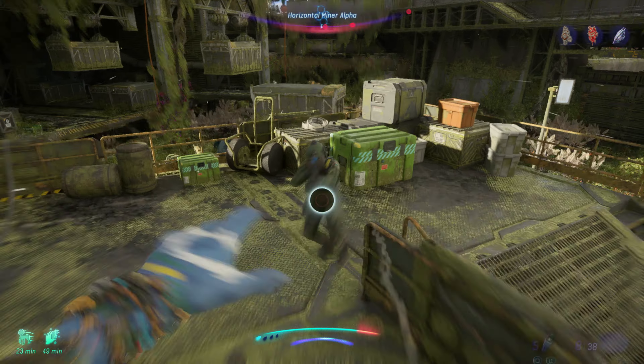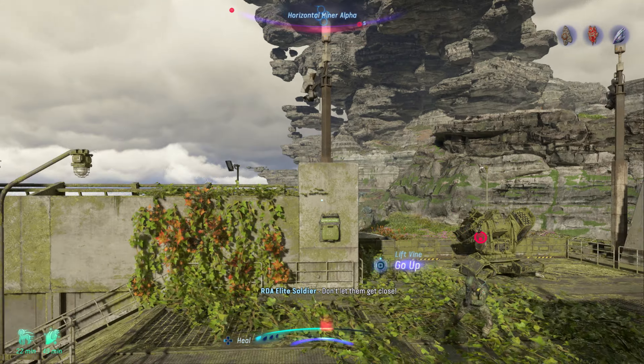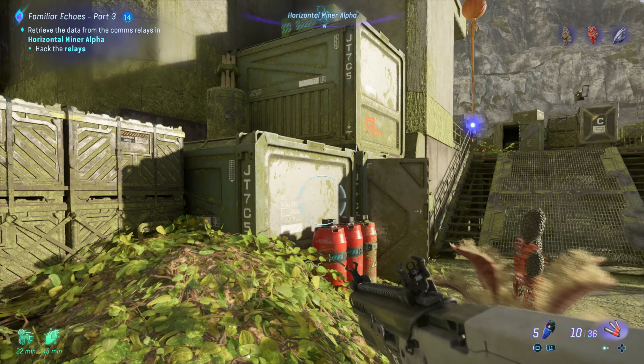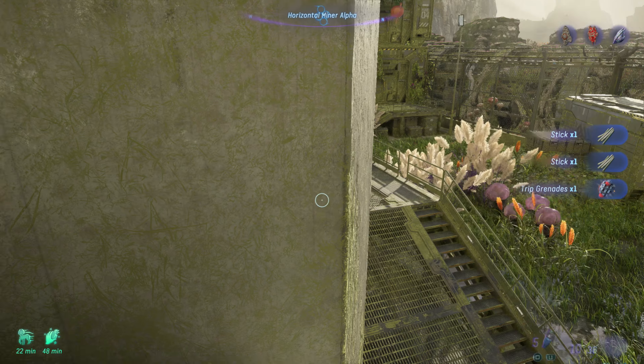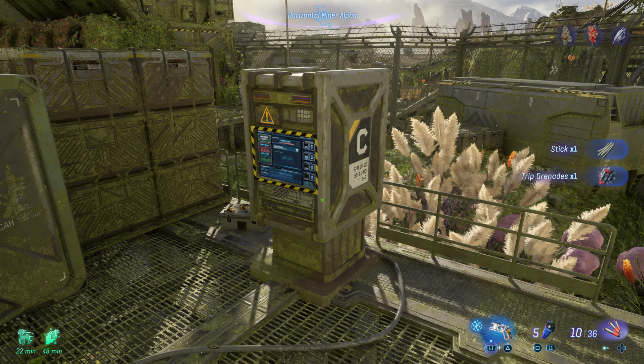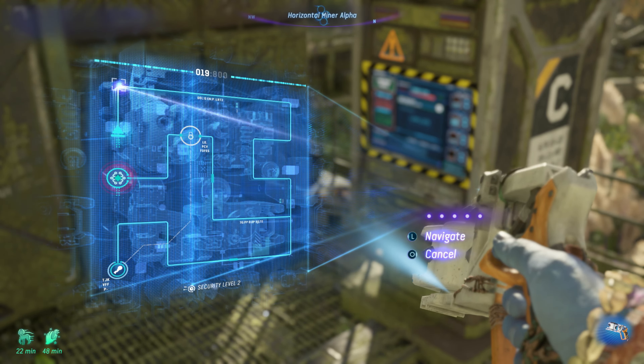They're calling for reinforcements — I'm going to stop them. There we go. Alright, they're taken care of. Hack the relays — we'll start with this one over here. And just like before, we'll need to quickly hack all three of them. Might need some sticks and trip grenades.